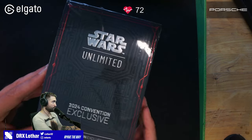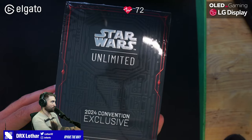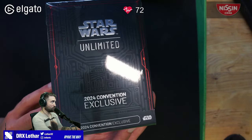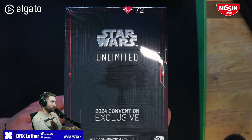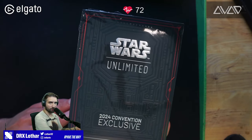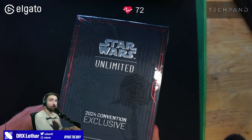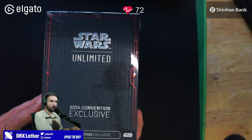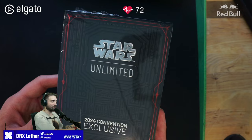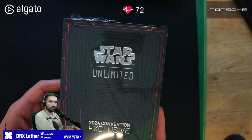Story time. This is the most desirable set of cards for Star Wars Unlimited right now because there's not many in the world. There's only a few conventions where you can get this box of cards, and they are currently — if I'm not mistaken — on eBay for like $500. Inside there's gonna be a set of six cards, and it's a set of promos, so you always get the same cards inside, but they are very desirable because they have alternative arts.